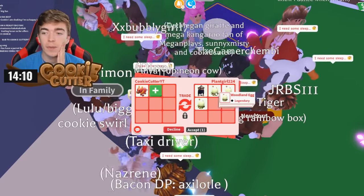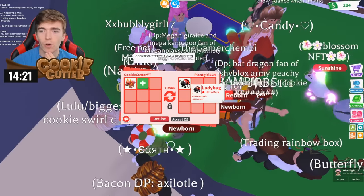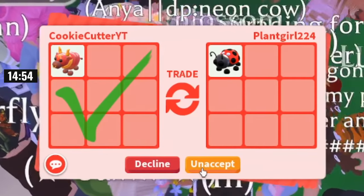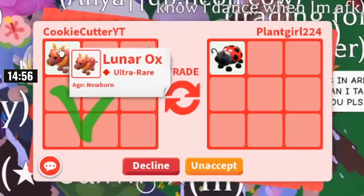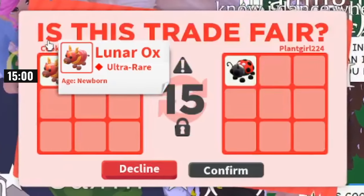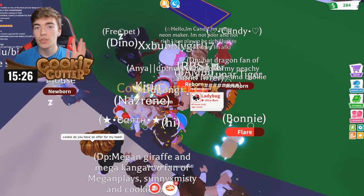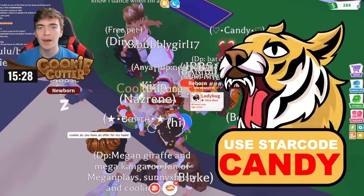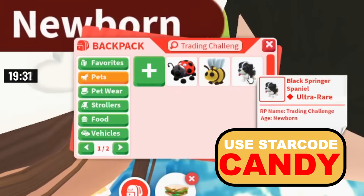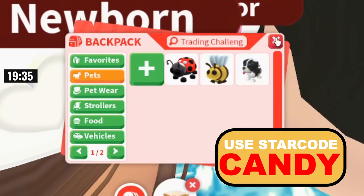What is it with people and the ninja monkeys today? A lunar ox for a ladybug — there is no way they're accepting this. I'm going to click accept. If they decide to accept this, that is a big win as a lunar ox is literally one of the most hated ultra rare pets. I just pressed confirm and we now have three pretty decent ultra rare pets: a ladybug, a bee, and also a black springer spaniel.